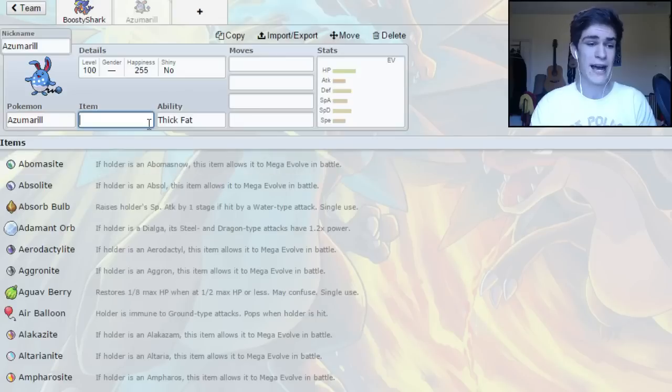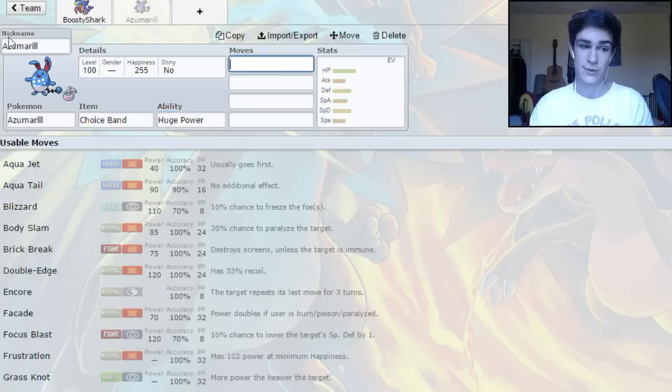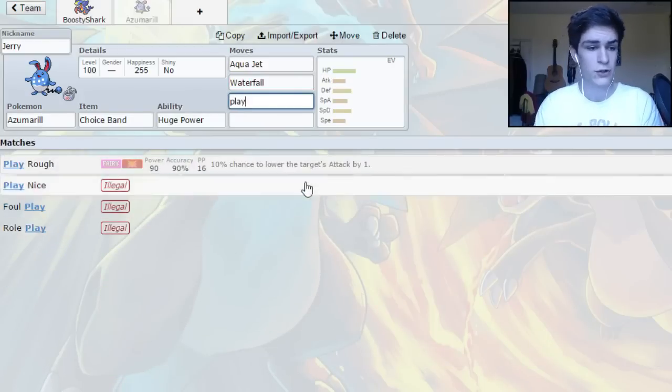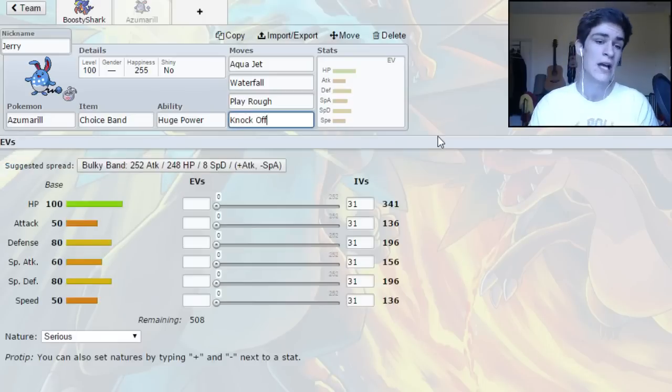We're going to be running an Azumarill. I've never actually used a Choice Band Azu on a team and I wanted to try it out, and it's actually been doing really, really well. So I like it a lot. We're going to be running quite a standard set — Aqua Jet, Waterfall, Play Rough, and then Knock Off. We went for Knock Off over Super Power just because we have fighting coverage on the team otherwise, and it's nice to have Knock Off.